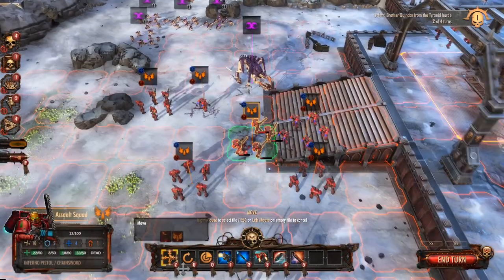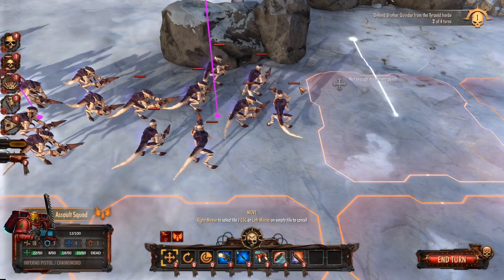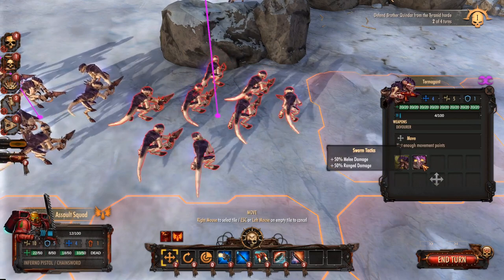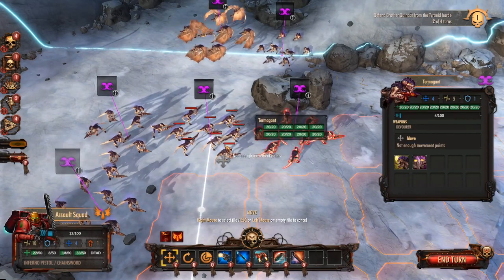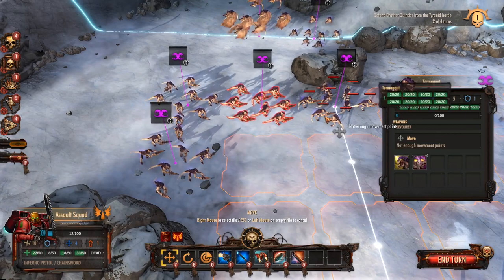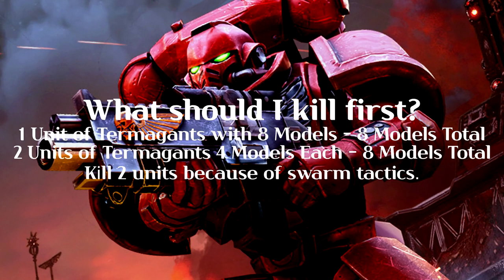There is an exception though: swarm tactics. Some enemy units have a little blue glow on top of them, which means they have swarm tactics — they get a bonus to damage and range when next to another enemy unit. The bonus scales with how many enemy units are adjacent: next to one unit gives 50% bonus, next to three gives 150%. This means that if the enemy has two units of four models rather than one unit of eight, you're better off fully destroying one of the smaller units so they no longer provide that swarm bonus — because even a single remaining model still grants the full bonus.